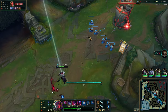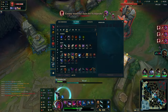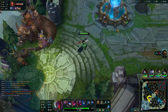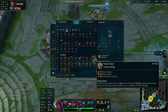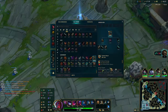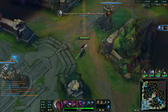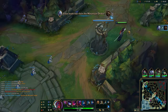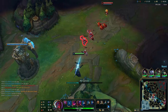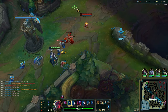We punished Annie's Flash. Her itemization was a mistake — she went Sapphire Crystal with no Flash, no regen, no boots — a very greedy buy and we punished her for it. Always base before this next wave hits your tier-one tower. Start your recall somewhere between the tier-one and tier-two tower. The earlier you recall the better — extra tower damage is irrelevant compared to missing creeps.